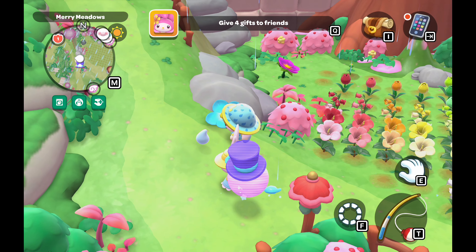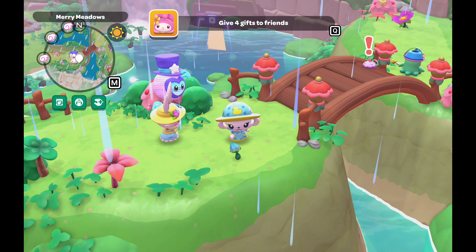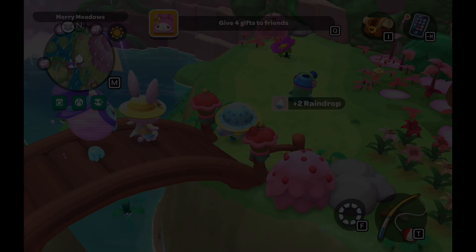These raindrops are used to buy new wallpapers, raincoats, and rain hats in the shops. There are a few new wallpapers in My Melody's shop that you can purchase with raindrops. In Tuxedo Sam's shop, there are raincoats and rain hats — you can dye the plain ones different colors. There's also a ducky one which matches some of the wallpapers, which is my favorite.